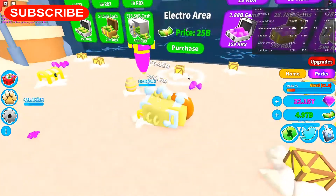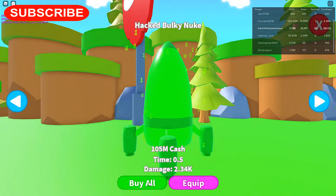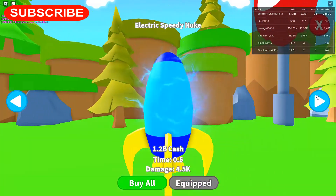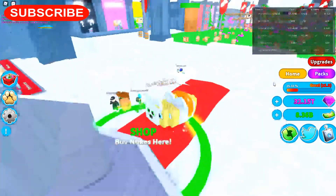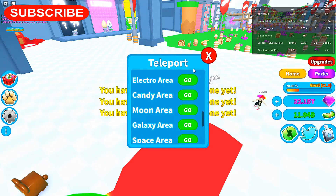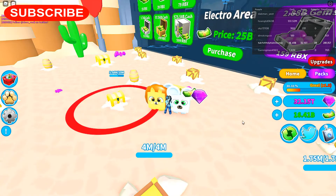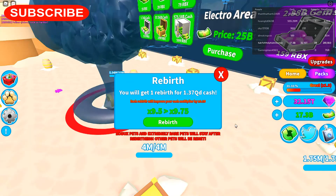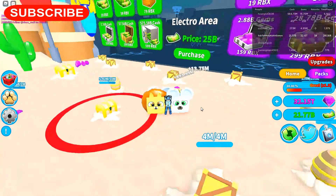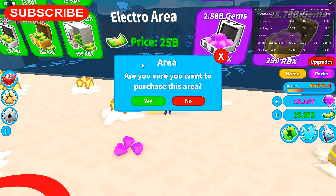Electro area costs 25 billion — go home and buy them all. We're at 1.2 billion, we need 1.6. I'm trying to get into the last part. Electro area is 25 billion. To rebirth it's going to cost me 1.37 QD. By the way, if you guys haven't done so, please hit that subscribe button. I'm almost to 25 billion — 23, 24, 25 — we're going to purchase this area.